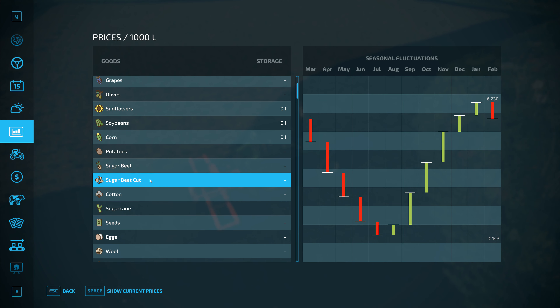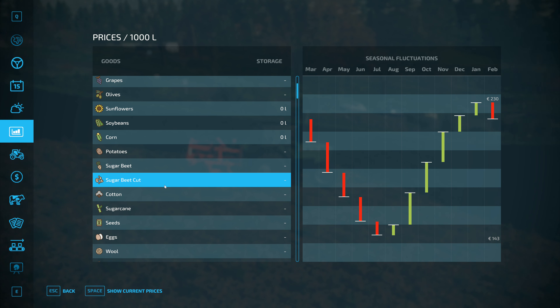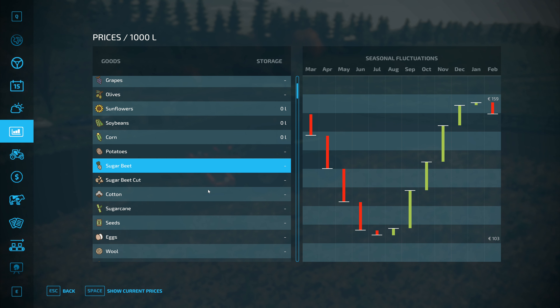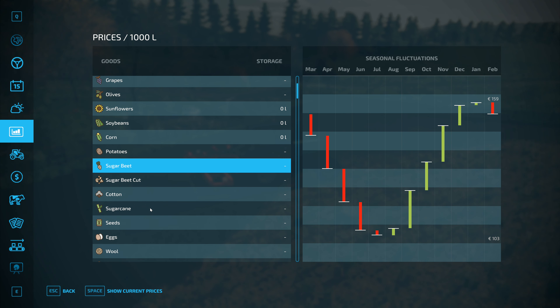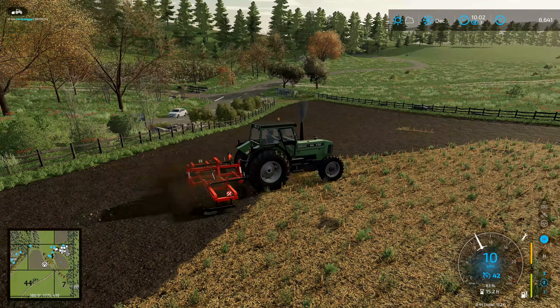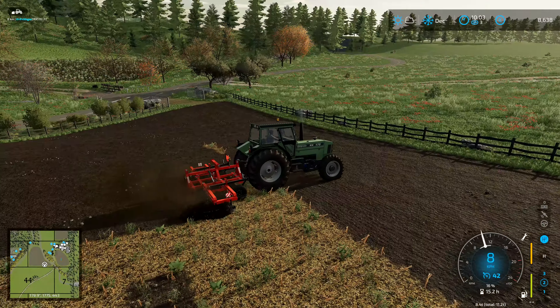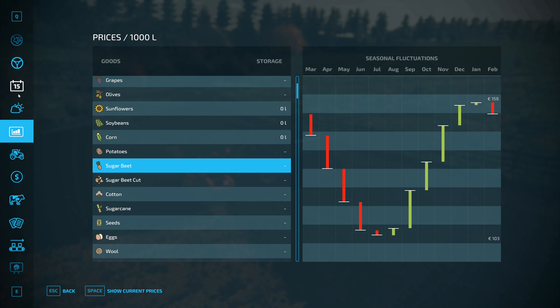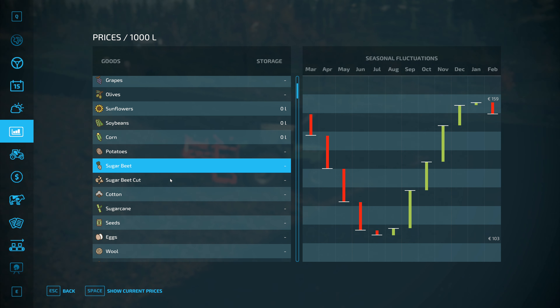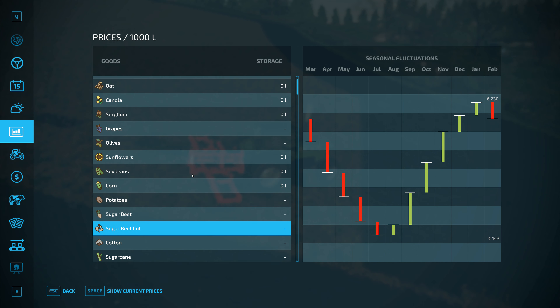If we could cut the sugar beet, we'd make a lot more money out of it. Maybe it would be worth trying to get something that we can actually cut the sugar beet with. Because the difference in price right there is about €50 per 1,000 litres. If you have 10,000 litres, that's €500 - still not a huge amount, but it does add up. Those sugar beet choppers range in the many thousands, so I'm not sure it's actually worth it unless we're dealing with hundreds of thousands of litres of sugar beet, which we are not.